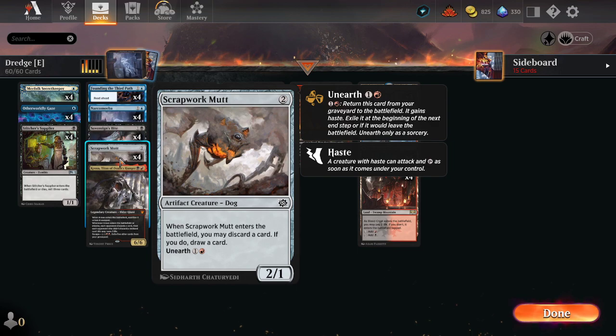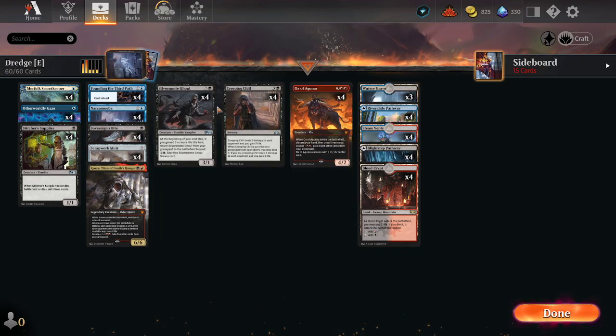There are a number of new escape cards from Brothers' War. I was debating between Scrapwork Mutt and the one that is one black — comes back as a 3/1 and exiles cards from a graveyard. But the ability to discard and draw helps you filter through the Narcomeeba and Silvermote Ghouls. Having a way to discard Silvermote Ghouls is actually really important.